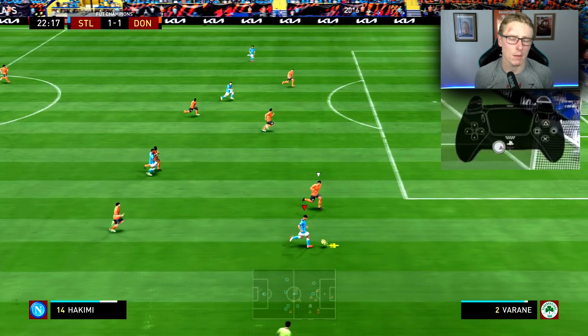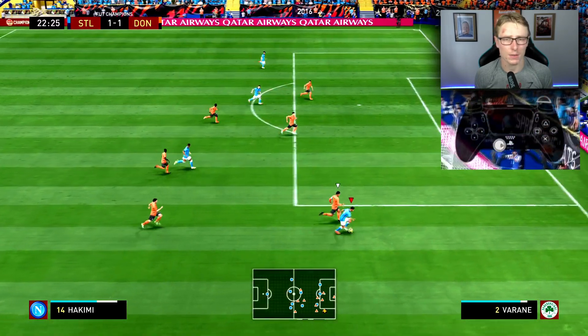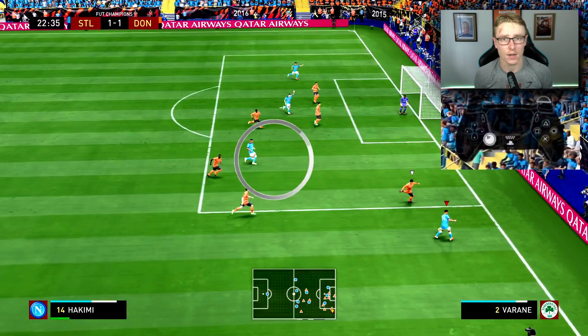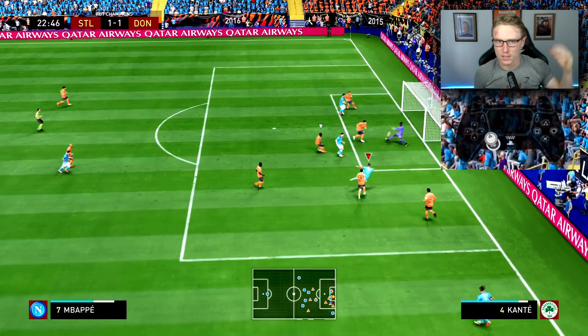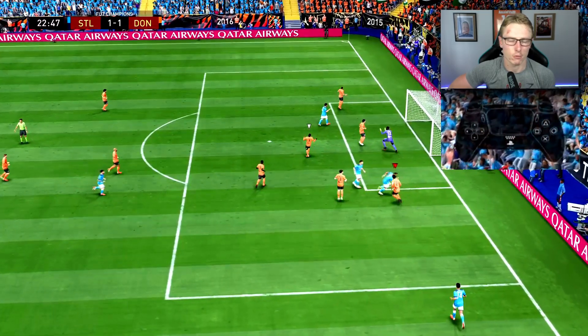The double tap pass can be performed by, obviously as it's in the name, double tapping the pass button. What happens is it will loft the ball over the defender's foot as you're attempting to pass to the attacker who is behind the defender attempting to tackle you. The name of this pass is the lofted or lifted pass, however I like to call it the double tap pass because it's quite easy to refer to.